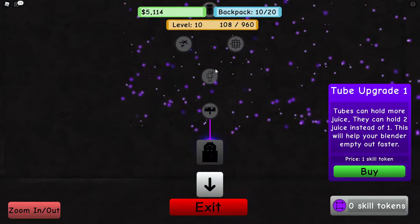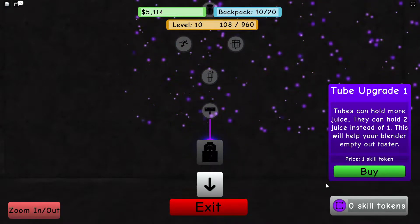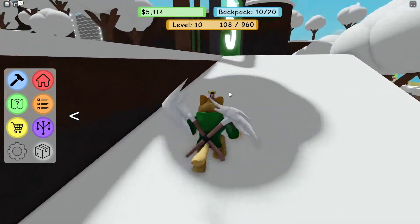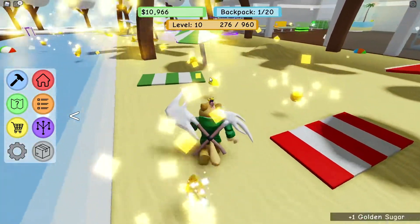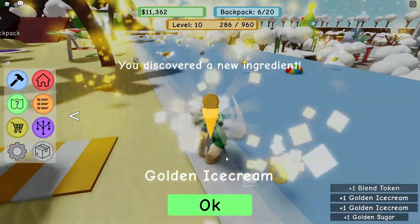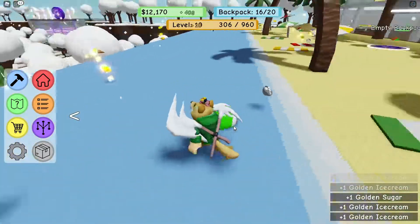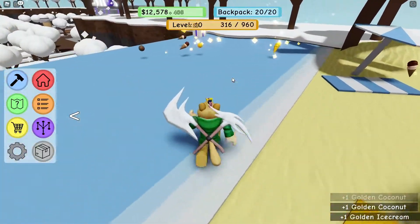I've collected up all the ingredients. Thank you for completing the quest — I got 200 dollars and a skill token! That's what we wanted. Let's upgrade the backpack — done! The next one is apparently a tube upgrade. There are a bunch of different upgrades. I now have 20 bag storage, which is pretty good. Let's go collect more lemons and sugar. There's a blend token right there — we got golden sugar, a blend token, golden ice cream, a golden coconut!